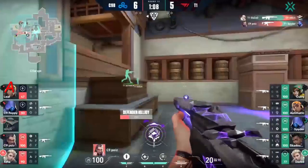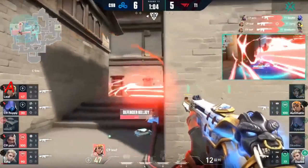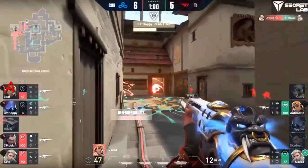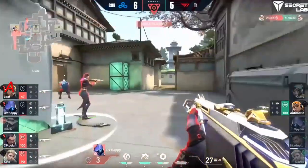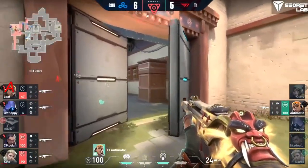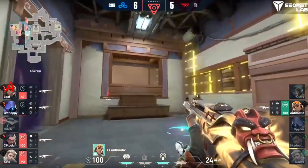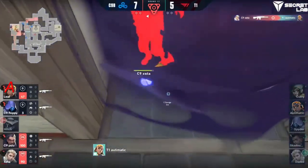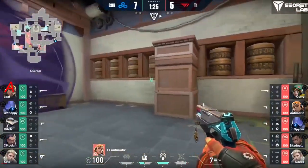There's the Killjoy ult coming through, trying to get them onto the site, but kills are piling up. There's the ult for the cancel — well done — as the Hunter's Fury takes care of that one, and a follow-up pulse onto his counterpart. So much for a tie score at the end of the first half, as Automatic is the only one remaining in a one-on-four. Floppy's barely alive, but as his barrel pokes out — Astra now taking the attacker side for T1.